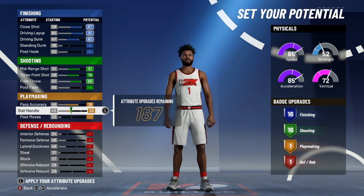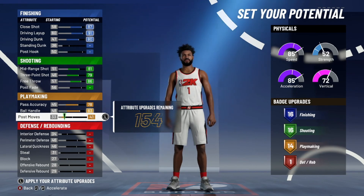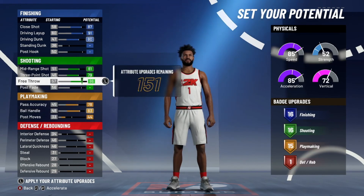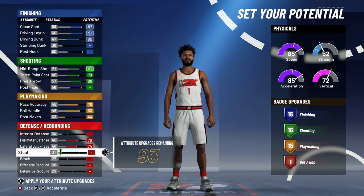Pass accuracy and ball handling gets me 13 playmaking badges. Since this is gold, my playmaking badges are gonna be gold. I'm only putting this up until I get 15 — that's the way I like to make it. You can make it differently, this is just the way I feel. Then you go perimeter and lateral for defense.